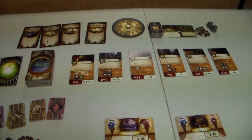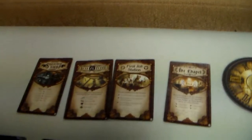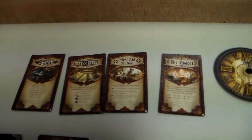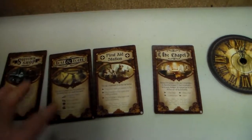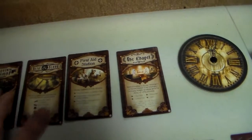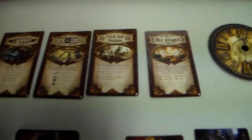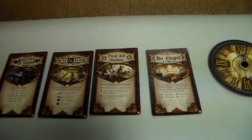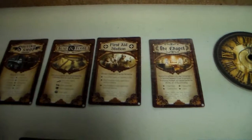The game is set up and we're going to go over a few of the components. This game takes place in a museum — whereas Arkham Horror takes place in the city of Arkham, this takes place in a museum in Arkham. These cards here are the Souvenir Shop, the Lost and Found, the First Aid, and the Chapel, and these are from the Unseen Forces expansion. I like to use these — it makes it a little bit harder, because in the base set you could buy an Elder Sign token at these stores, whereas in this version you can't.